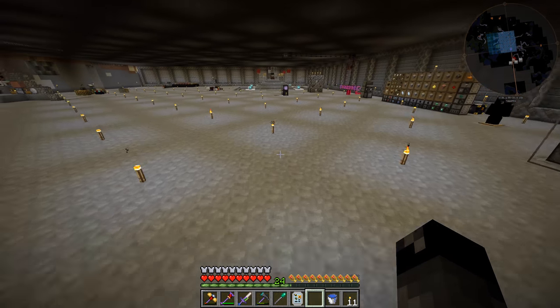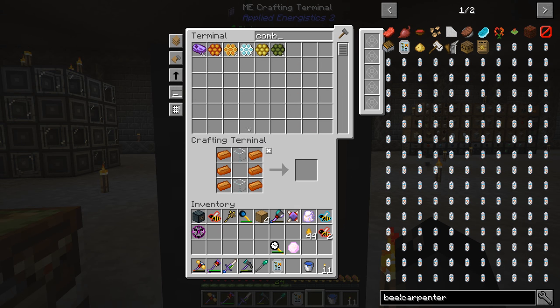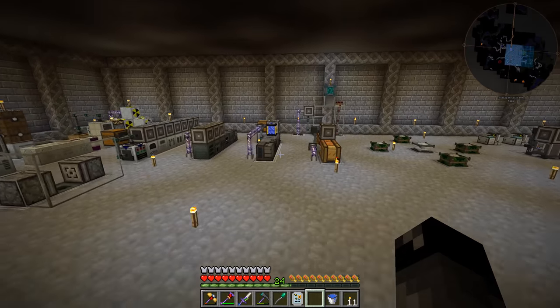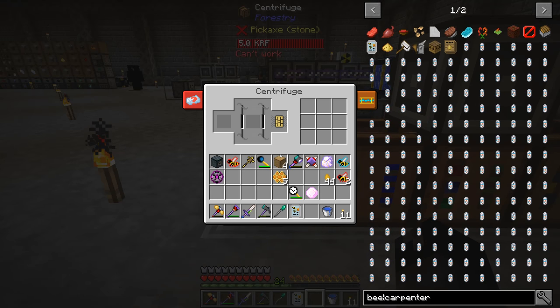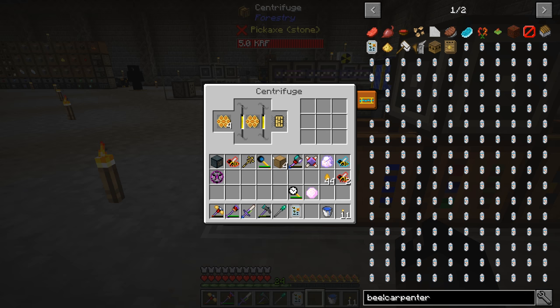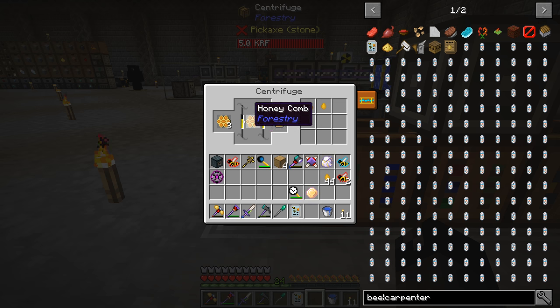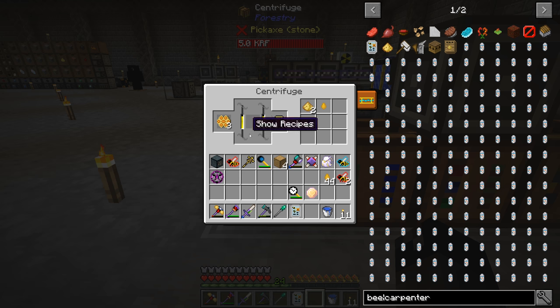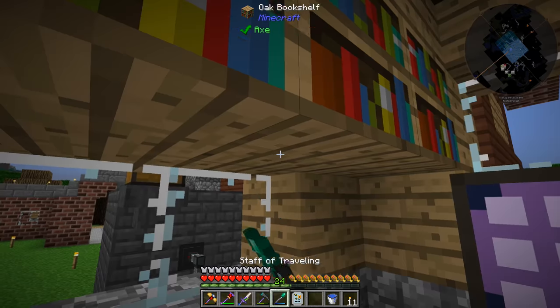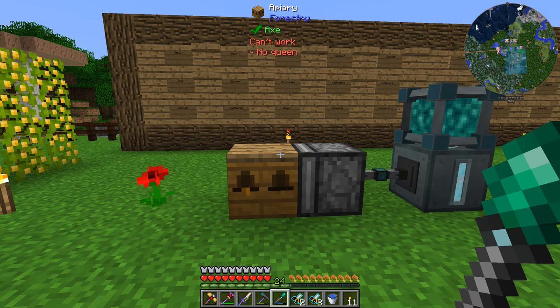I should fill up the honey drops - I don't know if we have any additional combs. We do have some, not a lot. I might have to go out in the wild and find some more hives to get more princesses - hopefully the pristine ones, not ignoble. You normally get a honeycomb out of each one of those. The centrifuge seems to have changed a bit - it does it twice per comb to get a chance of each item. Anyway, I've got to get back to the bees.